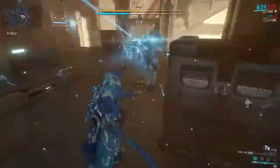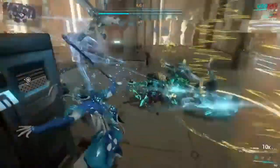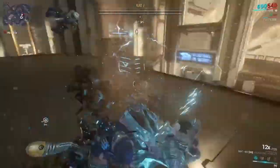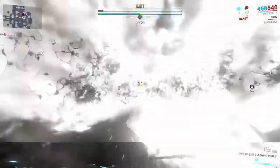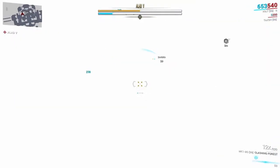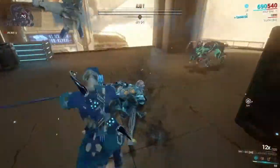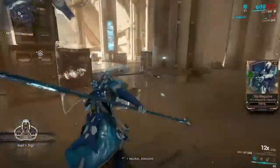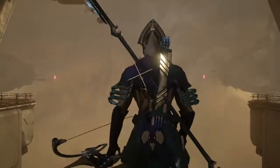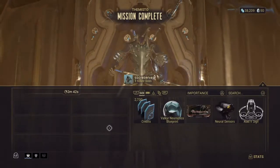You kind of want to play this mission with at least two people so you can keep reviving each other. The idea is that you have to kill Zanuka before you can kill Alad V fully — or you can down Alad V and then kill Zanuka before he gets to Alad V. If you're killing Alad V while Zanuka is right there, it's going to take a little bit longer. We got both of them killed, so we head to Extraction and get the Neuroptics — that's a pretty common part.